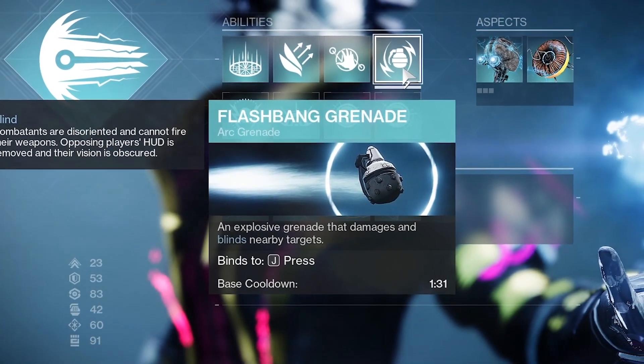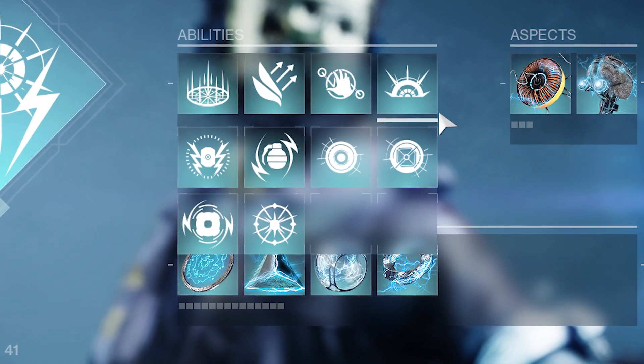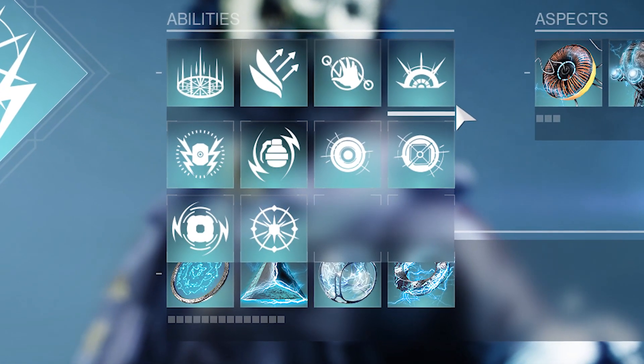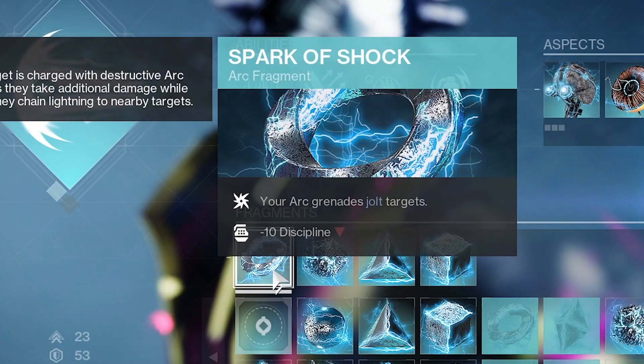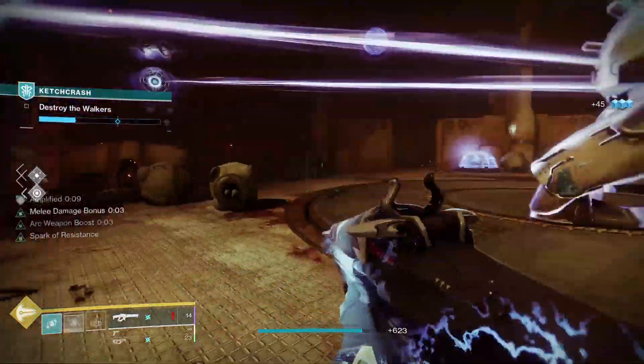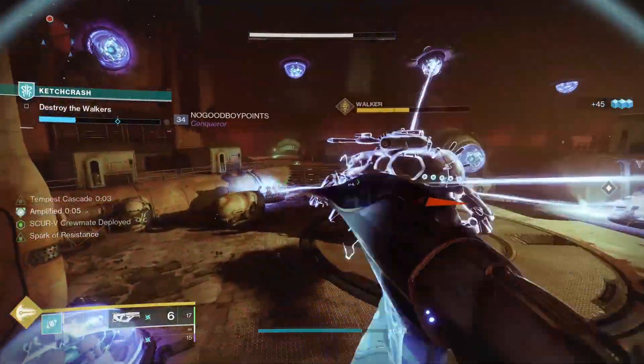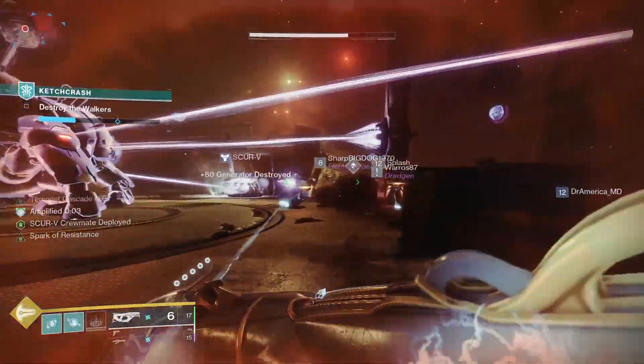Throw a Flashbang, blind people, kill them — Ionic Trace. But if Flashbangs aren't your bag, you could always throw on a damage-dealing grenade and pair that together with the Spark of Shock aspect. That way you damage enemies, they also get jolted, and when jolted enemies are killed, thanks to Electrostatic Mind, Ionic Trace. Totally your call, but I was having a lot of fun with Flashbang.